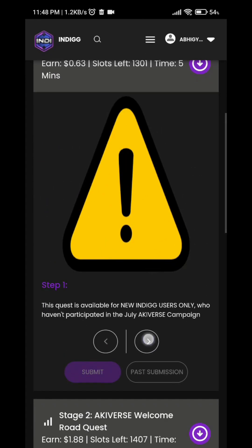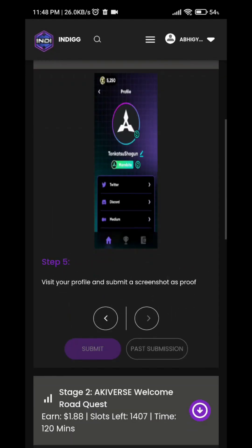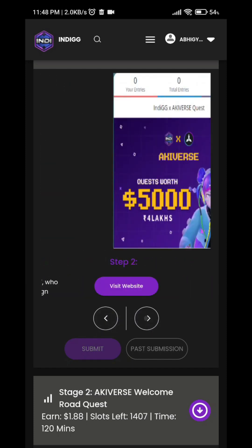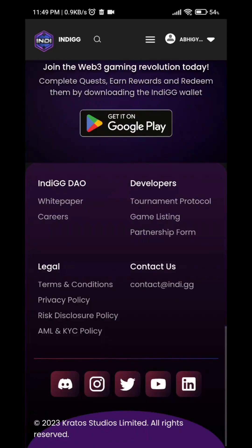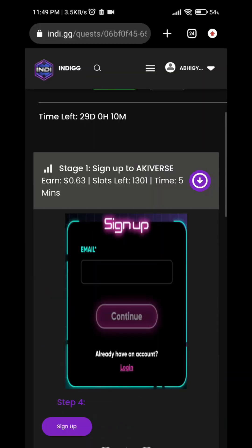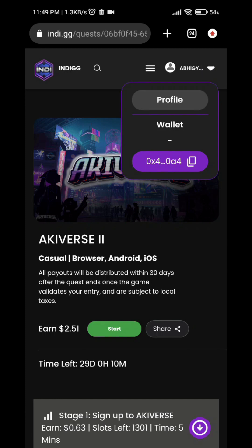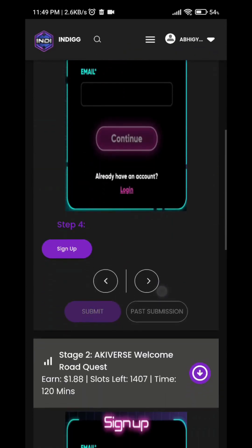For new users, go for Stage 1: join the Akiverse Discord, follow the Akiverse Twitter, take a screenshot and submit it in the Gleam and on the site. If you submit this screenshot you will be getting the amount promised by IndiGG. Download the IndiGG app and once you download it, wait around 15-20 days. You will get the amount in your wallet app, and you can also check on the website how much you have earned and redeem it.